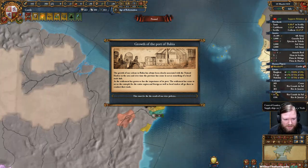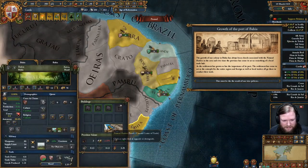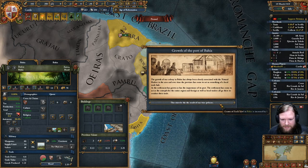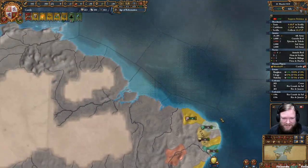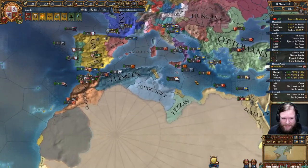A second centre of trade upgrade in the New World - this time in Bahia, which is already a centre of trade. This must be a result of our wise policies. Sure, we'll call them wise policies as opposed to sheer freaking luck right now.